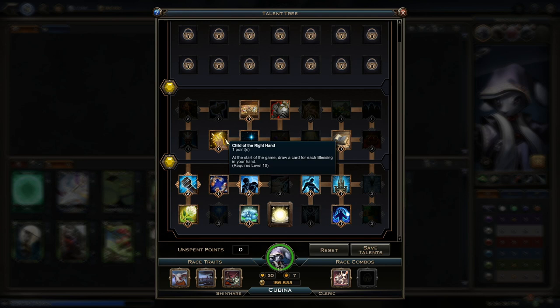We've got Child of the Right Hand — at the start of the game, draw a card for each blessing in your hand. We already know that we're starting with four blessings, so there's a decent chance we get one in our starting hand. In PvE we've got a free mulligan, so you can easily mulligan an average hand, try to get a blessing, and all of a sudden you start with one more card. It's really powerful. It can be more than one — it's for each blessing. So if you're lucky and start with all four in your starting hand, you're going to start with an 11-card hand. Obviously the RNG isn't going to go in your favor most of the time, but about one in every three games you're going to get at least one draw from it.